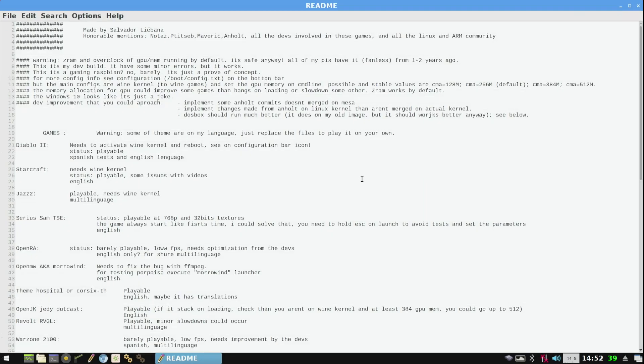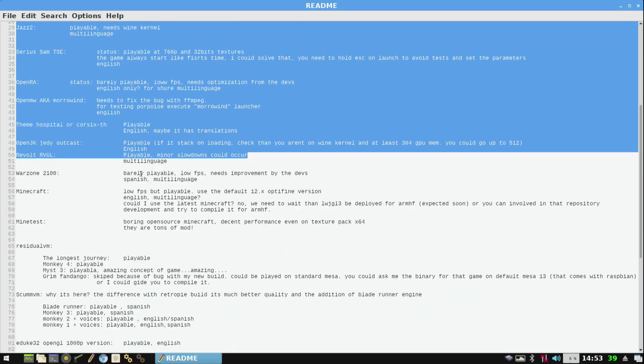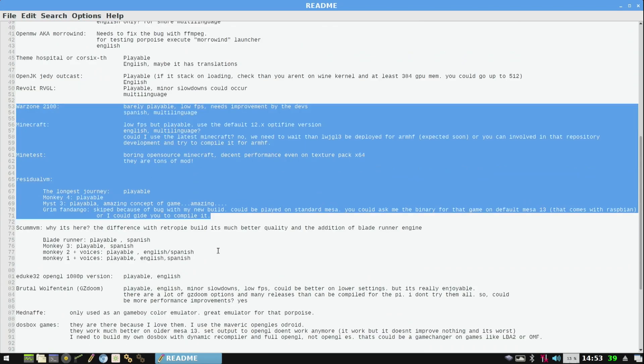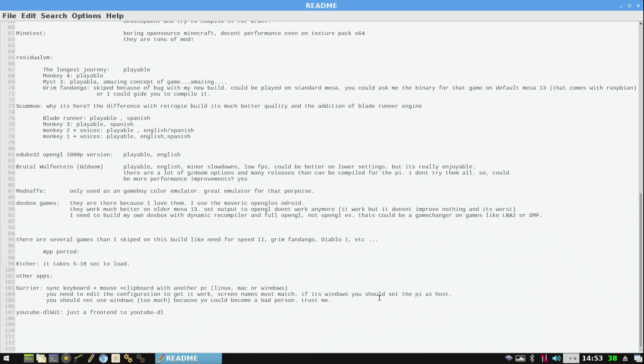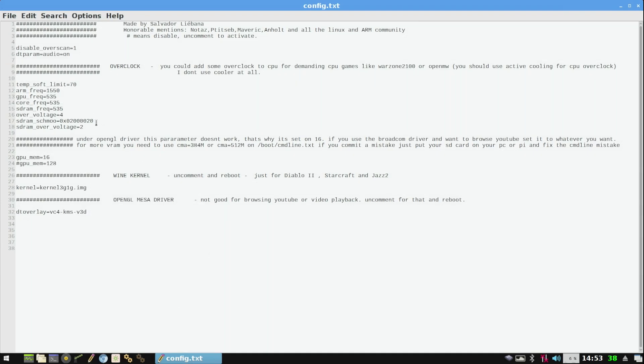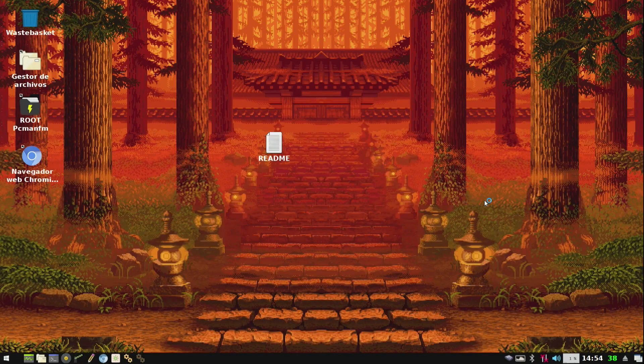On the desktop there is a readme text file with an explanation on how to run these games. Not all games run perfect, but many do, and for some games you need to do some adjustments to make them work. There are also two shortcuts on the taskbar — one for config.txt and the other for commandline.txt — so you can easily adjust the config files. With some games you need to enable the wine kernel; you can do that in config.txt by removing the hashtag before it. This applies to Diablo 2, Starcraft, and Jazz Jackrabbit 2.